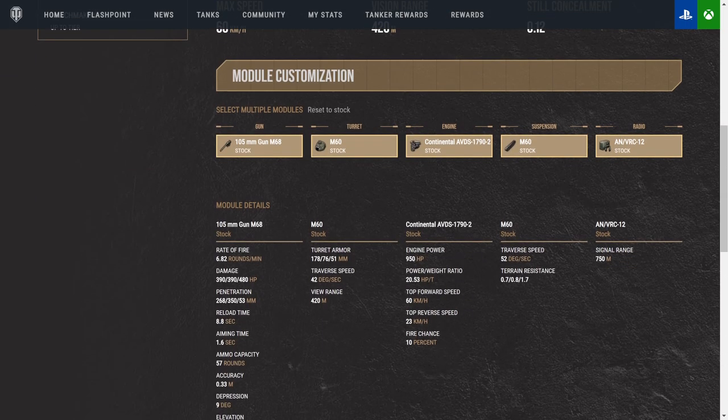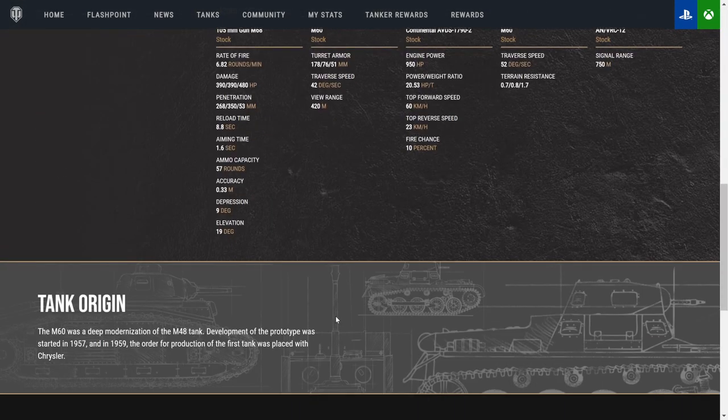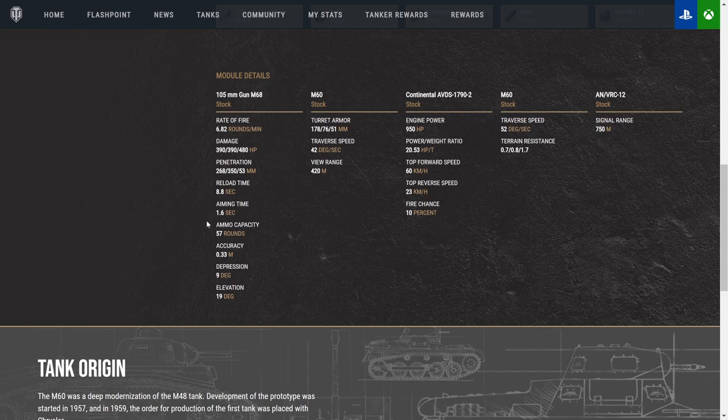Along with that, we're looking at a top reverse speed of 23 kilometers per hour. It's extremely mobile. One of the biggest problems you're going to run into is your hatch. We've got 6.82 rounds a minute.